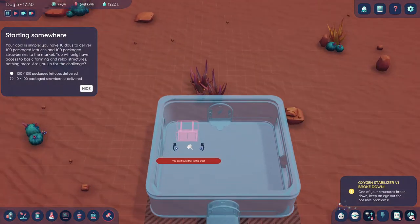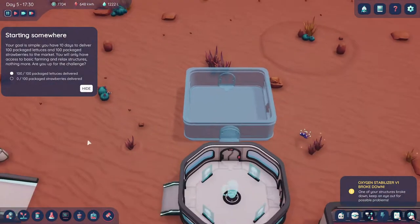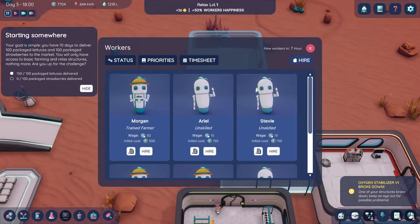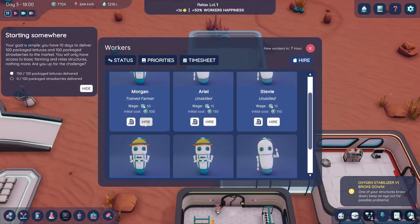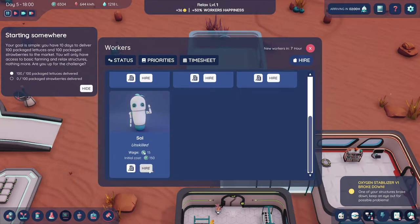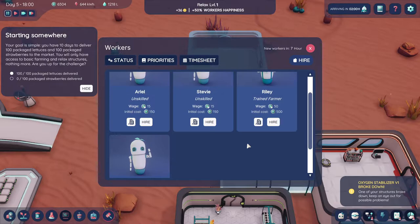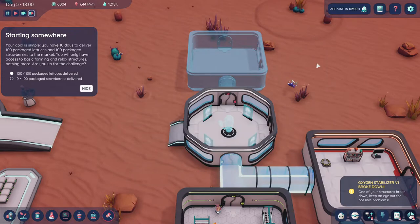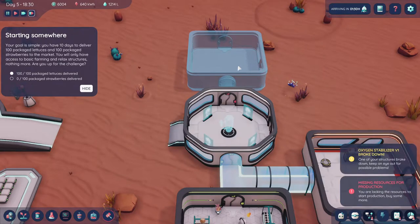We're going to buy one of everything. Oh, we can't do that yet — we have to build the actual structure first. Speaking of that, I want to look at what hirees we have. I want to hire a farmer, a senior farmer, and a trained farmer. Okay, everybody's hired. I want to speed this up and get this built, and then we're going to start buying everything.